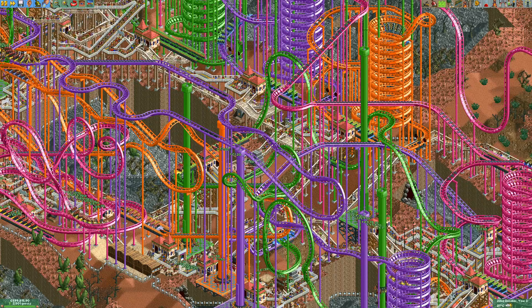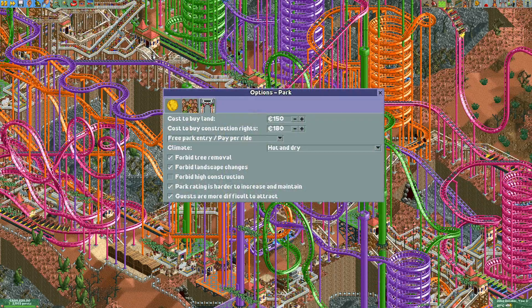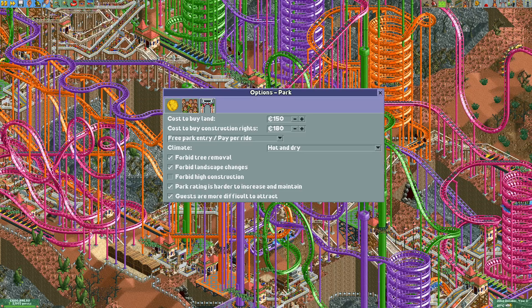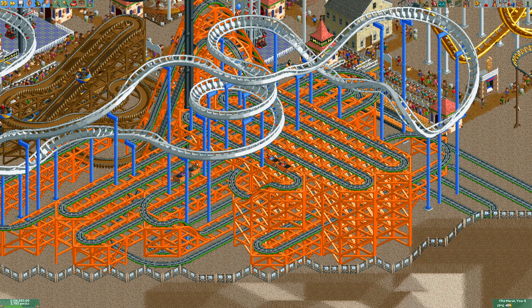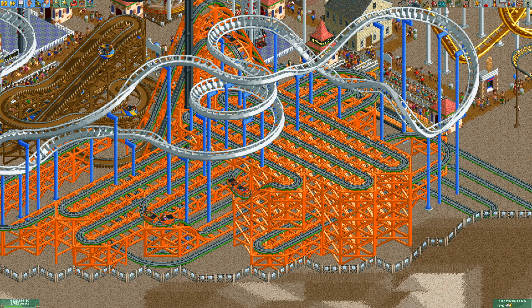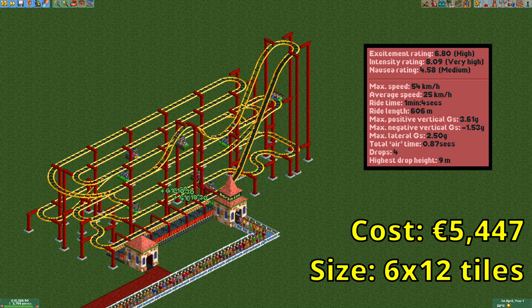There is one good reason to go even bigger, and that is when you need it to be 600 meters long because harder guest generation is turned on. The wild mouse coaster types are not designed to be this long at all, so I came up with a combination of the cheapest and most compact design that is at least 600 meters long and has at least 6 excitement. You should only ever build this if you absolutely need to, but when that's the case it will do the job.